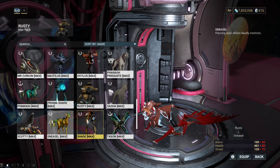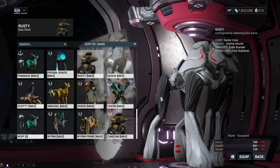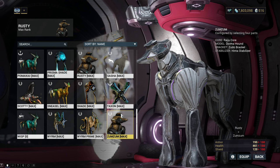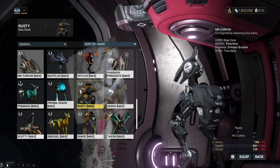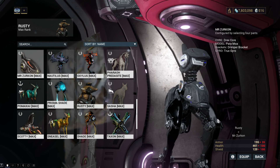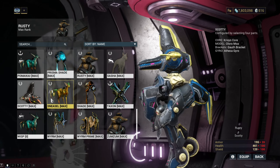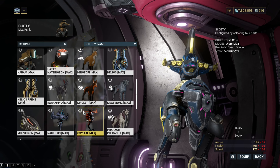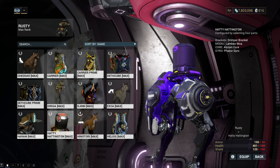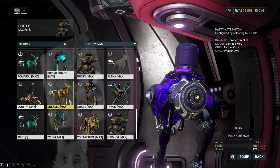It's worth mentioning that Predasites, Vulpaphylas, Moas and Hounds are all modular companions, which means that their stats can vary based on the parts they're made from, but the mods that they use are different. The game only really distinguishes between organic and robotic, but in reality there are three categories: organic, robotic and sentinel, which is kind of in between. We're going to be going over each category of companion and giving a basic overview before listing our top pick.